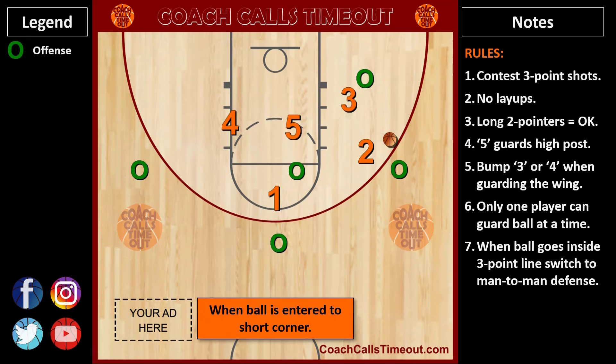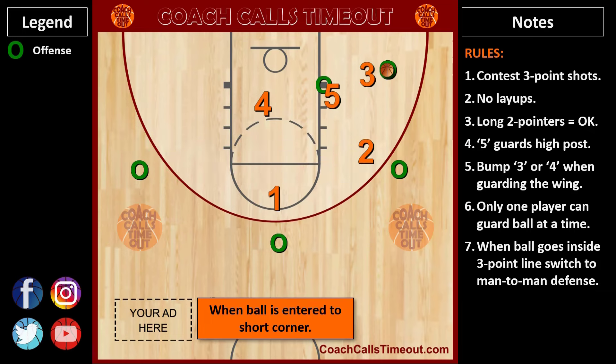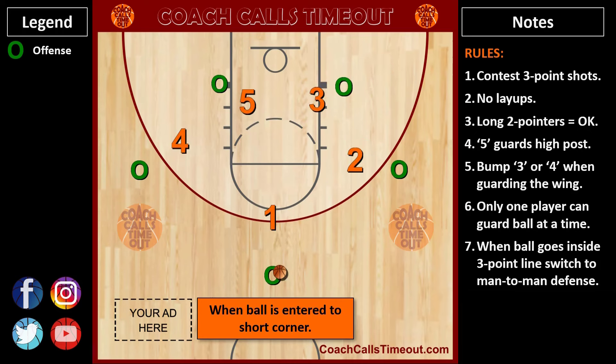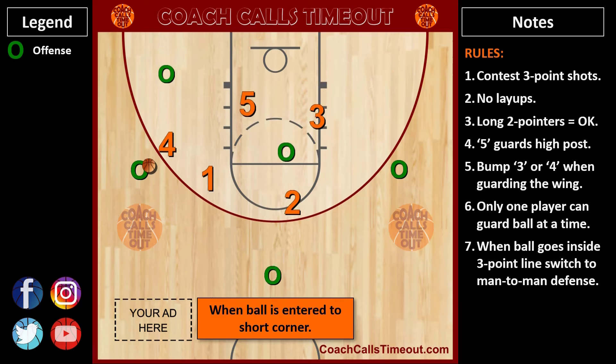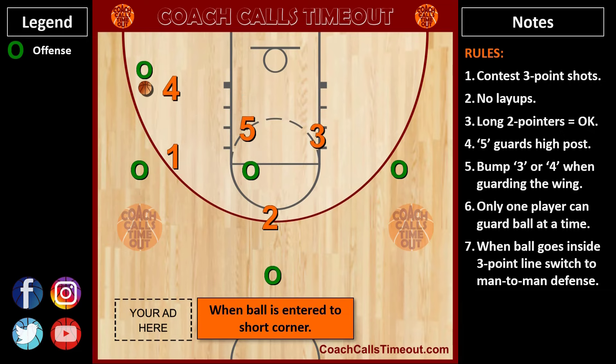When the ball is passed to the short corner, it's a pass inside the 3-point line, so we all yell "match" and we're now in a man-to-man defense for the rest of the possession. If the ball goes to the short corner on the side where the bottom defender comes up, we have 1 bumping 4 out to the corner, and then we all yell match.